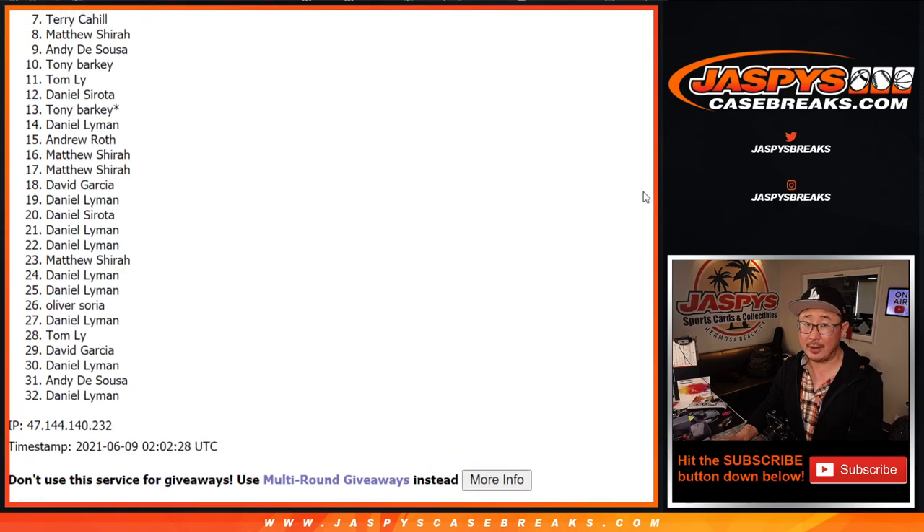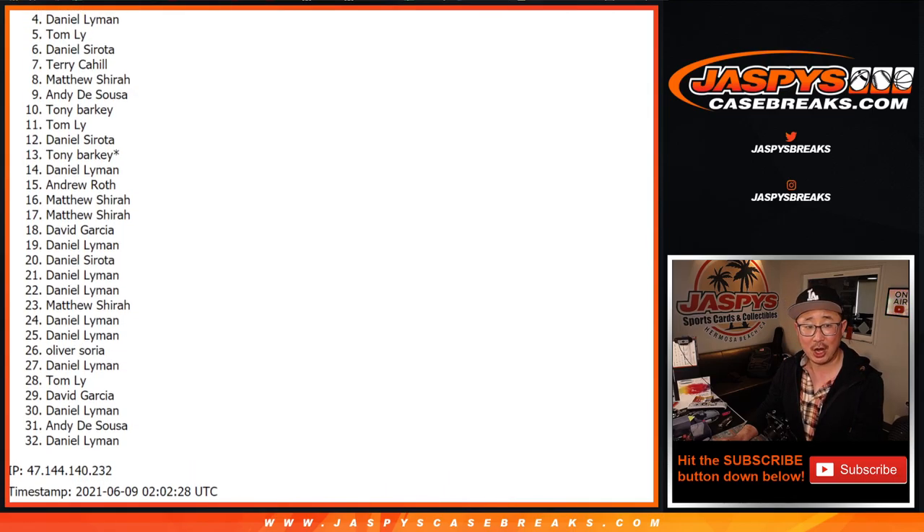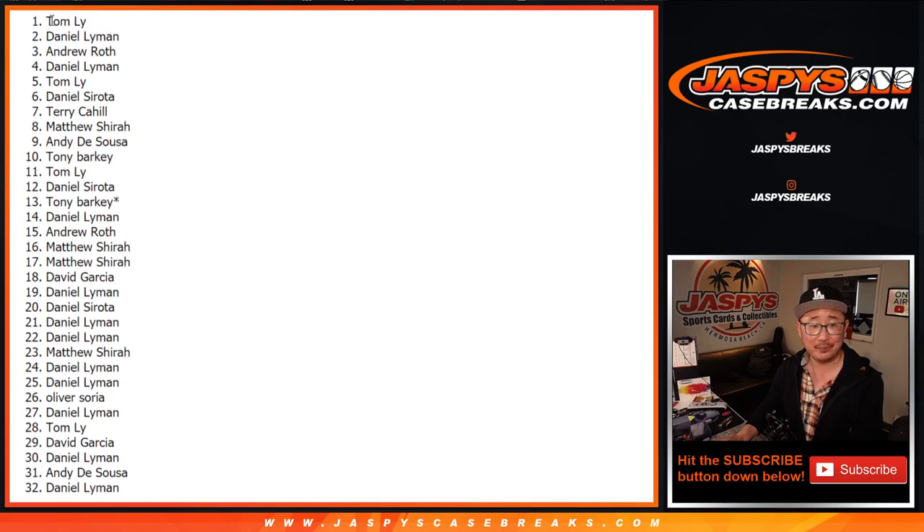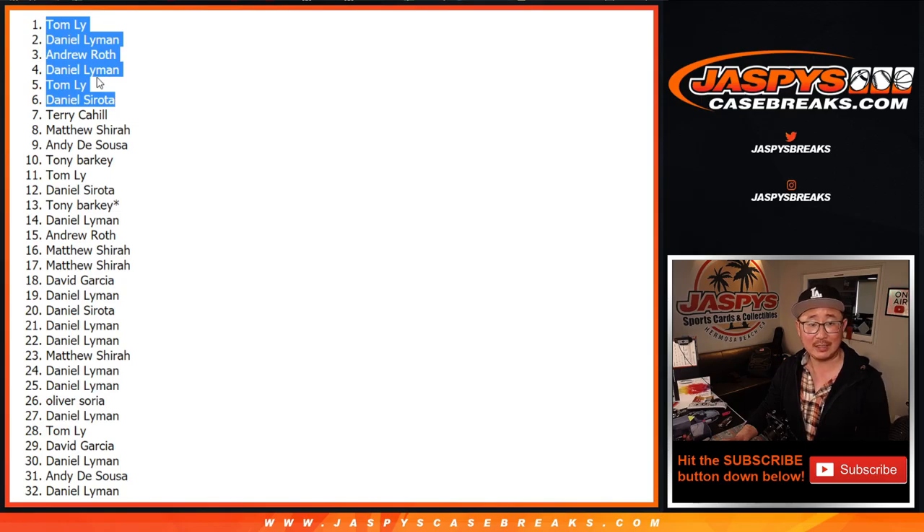From seven on down — very close Terry, but no cigar, sorry. But from seven on down, sad times. I appreciate everybody trying though. We'll get them next time. Happy times for the top six — you're in that NT break, coming up next. Daniel, Tom, Daniel, Andrew, Daniel, and Tom. Congrats to the top six. Thank you for giving this a shot, everybody. I'm Joe, I'll see you next time for the next break. Bye-bye.